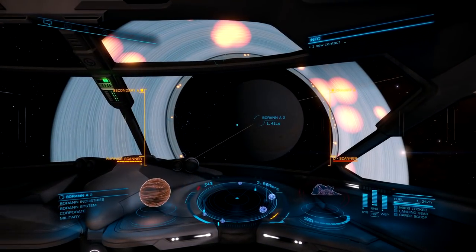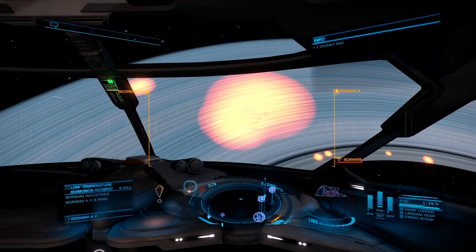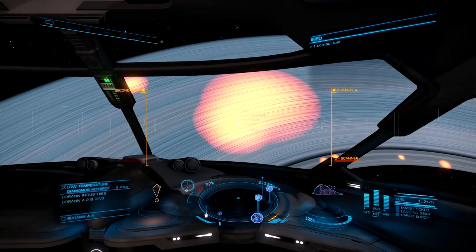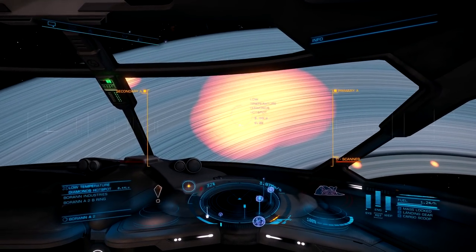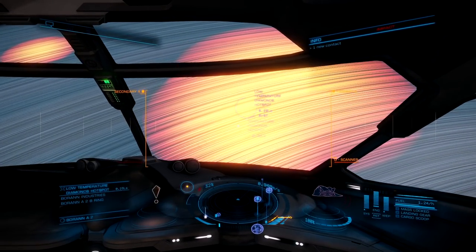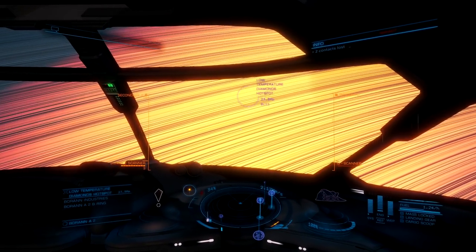Now that we're here in the system, you will need your detailed surface scanner to scan the rings. Once you scan the rings, you will be able to see the three overlapping low-temperature diamond hotspots. Where you enter is going to be key — you want to put yourself in between the two small deposits and well within the ring of the large one in the background. Entering into the right spot is crucial.